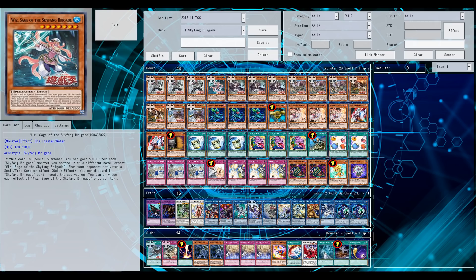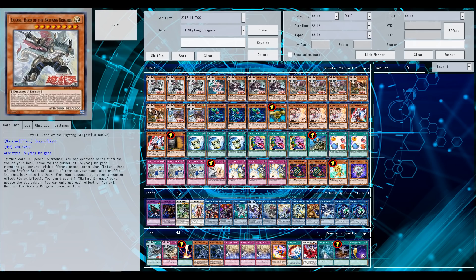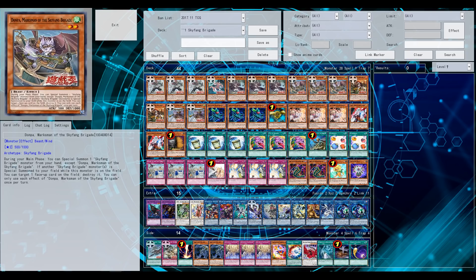This deck is quite similar to something like Yosenju or maybe the Magical Musketeers — it's just normal summon and then keep special summoning monsters from your hand, so you're quickly emptying your hand. But unlike Yosenjus, you can't run something like Card of the Mice.